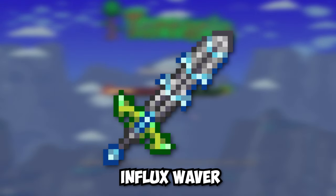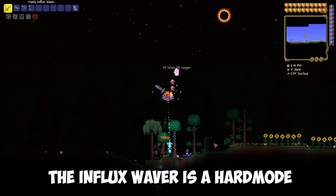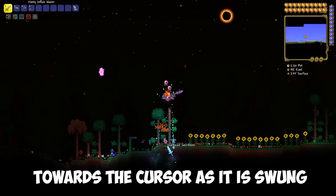I'll show you how to get Influx Waiver in Terraria. Influx Waiver is a hardmode post-Golem broadsword. It fires a sword projectile in a straight line towards the cursor as it swings.